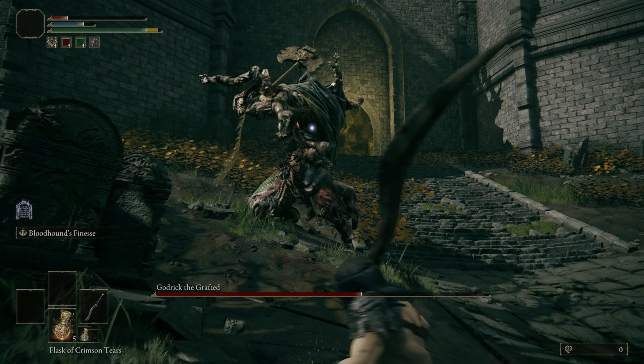When you see him using his axe like this, run out backwards — he is charging a 2-hit attack. Being too close to him will damage you while he winds up. He swings his axe 3 times and then shoots 2 projectiles towards you that you can dodge sideways.